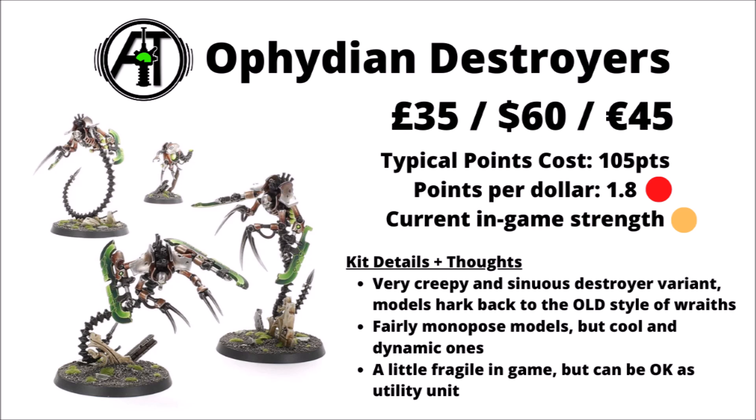Next up, we've got the Ophidian Destroyers — £35, $60, or €45. Maybe not super strong on the points-per-dollar side of things, but these guys have very nice models indeed and were generally well-received. This incarnation is very much a variant on Destroyer, though the models themselves are very similar to the previous edition's Necron Wraiths. The kit is quite a simple one with no major options. In-game they're perhaps a little bit on the fragile side, but can be okay as a utility unit and quite threatening in melee with the Plasmacyte, and potentially in Novokh perhaps.